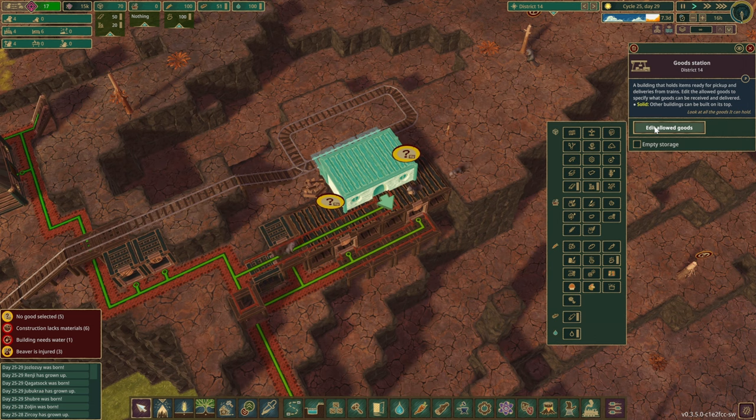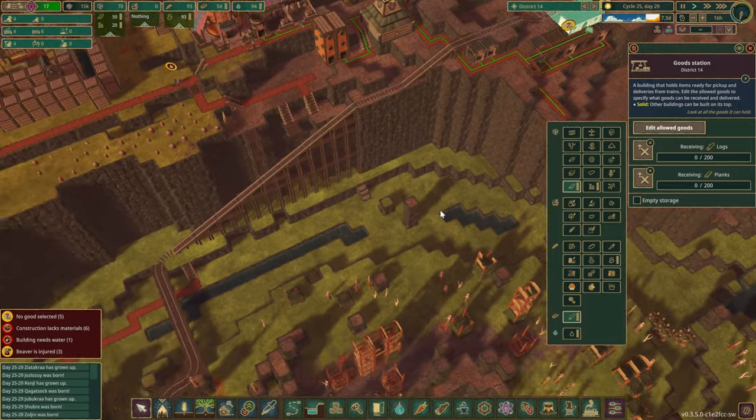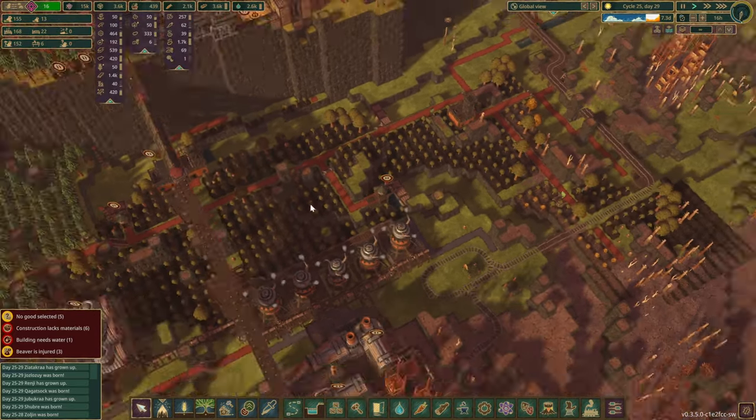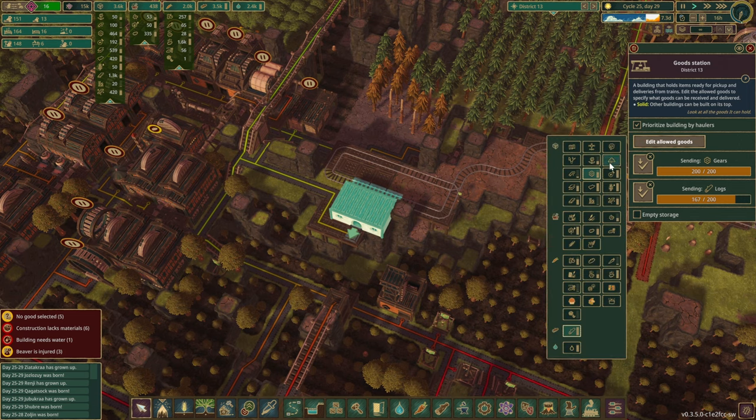With the good station in place, we probably don't need to export some things from the distribution post. Let's set it up — receiving logs and blanks. Now let's check the other station: it's sending logs and gears. So let's send out some blanks as well from there. Now we might want to create another train — here's our second one.